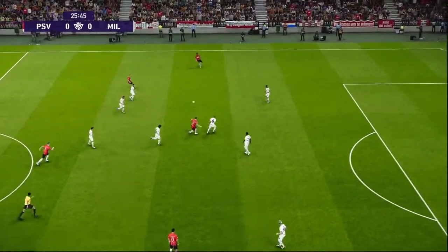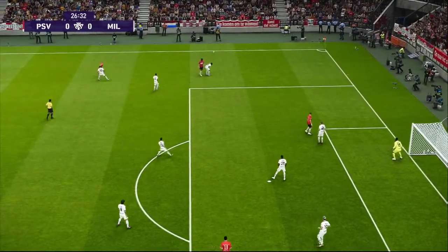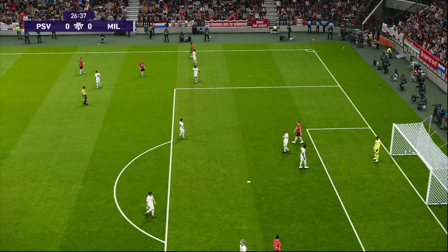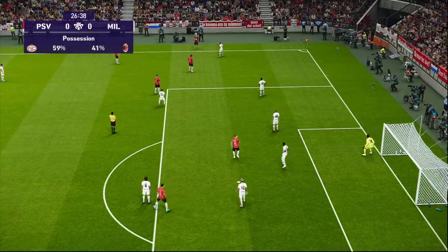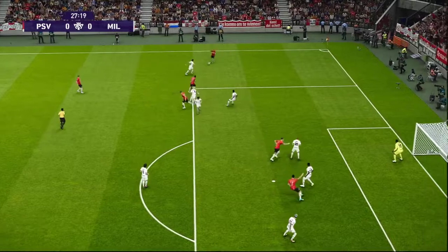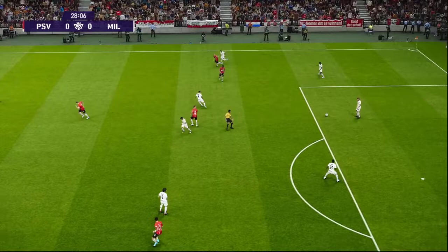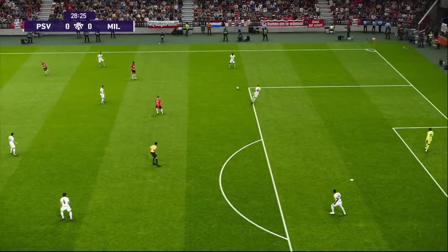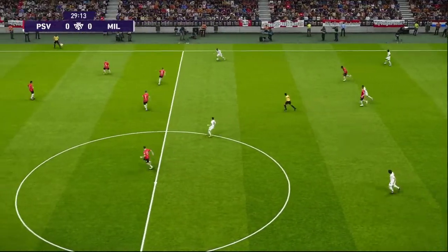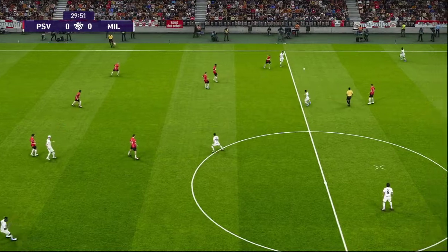Here's Luuk de Jong — De Jong spreads it towards the left. Some fine defending, albeit from an unexpected source. They say your front lads should be the first line of stopping the opposition, and he's taken it to another level with his desire to get back and help everyone out.